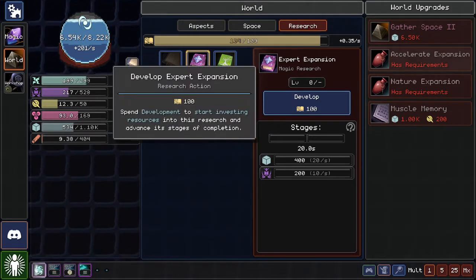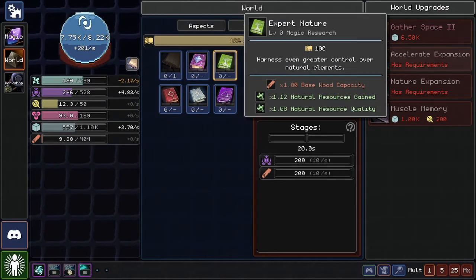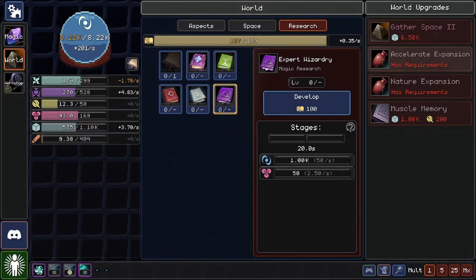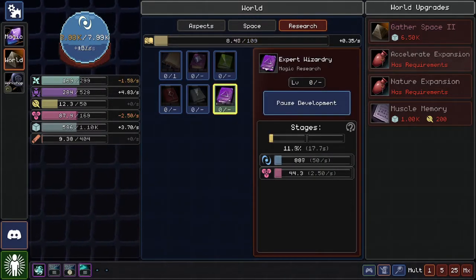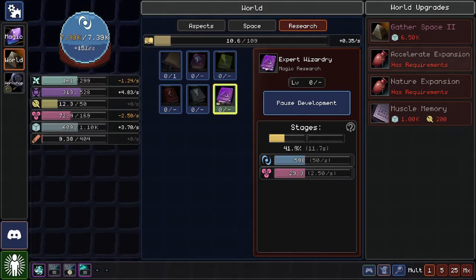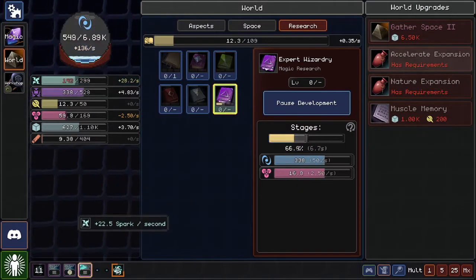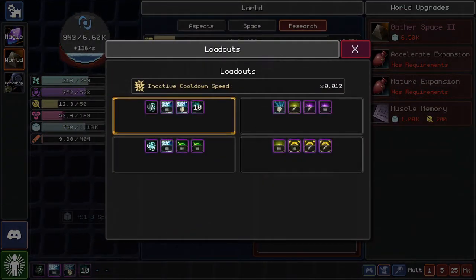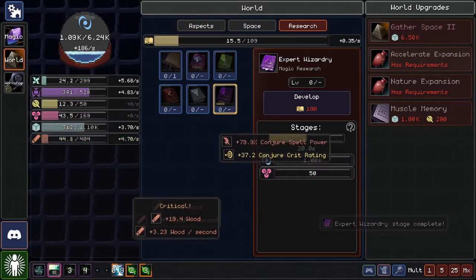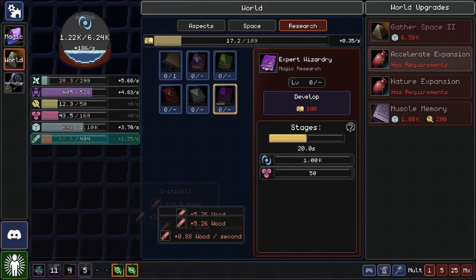Expert Expansion — master of space and duration. Wood capacity, knowledge capacity, thaumaturgic capacity. I probably want thaumaturgic capacity — that's the big thing. It directly draws from the resources, so I don't have to do anything extra. That is good for my team and me. Let's do that. We've got a ton of space — let's get some more wood too.